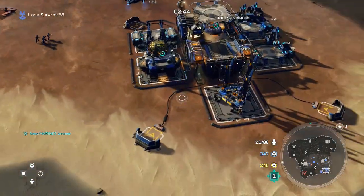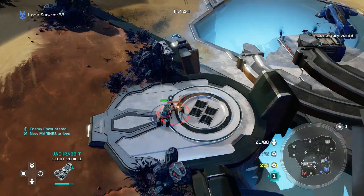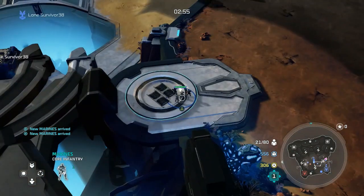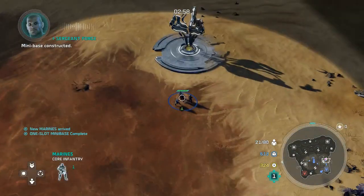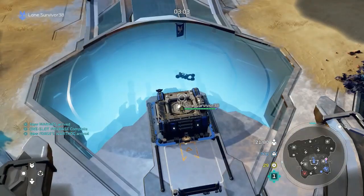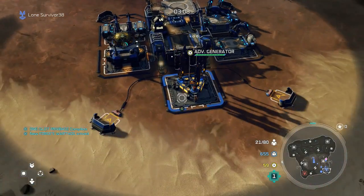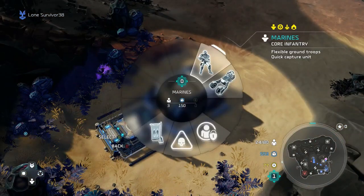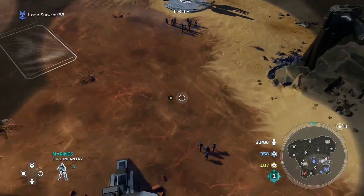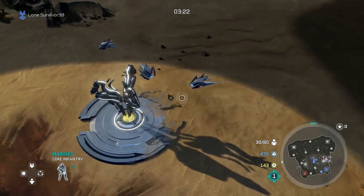I'm going to go take some supplies with the jackrabbit, so remember micromanaging is key here. I don't really like this map because of the bridge. Right, we'll withdraw the jackrabbit, rally point set. You can upgrade your armory as well. Once this mini base is complete you want a barracks so you can start spamming out a few hellbringers. Make sure you're constantly pumping out marines — it's huge for this strategy. We want to take this node here.